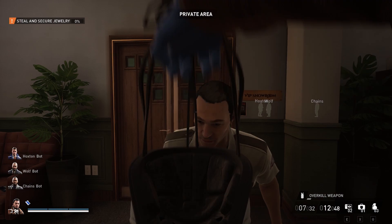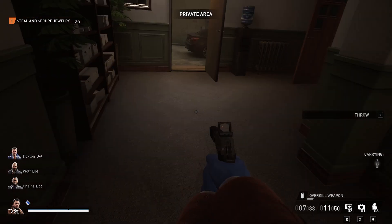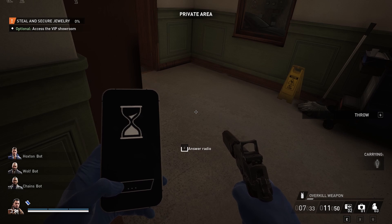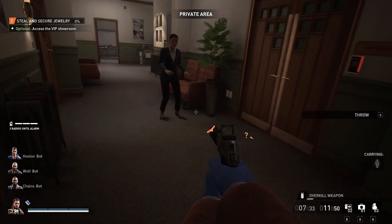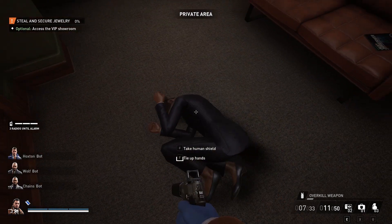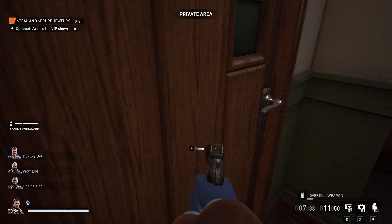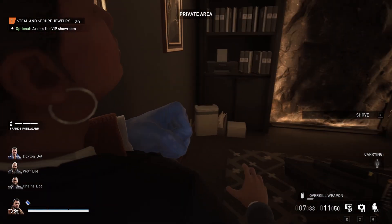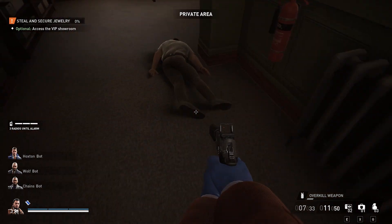We're just going to mask up right now because we need to in a second anyway. Let's try to hide his body for now. Let's tie up this lady too — we're going to need an employee later back here anyway. Push her back here, and let's move this body back here too.